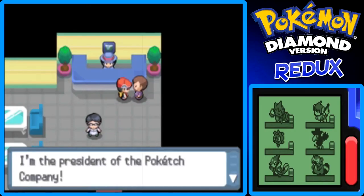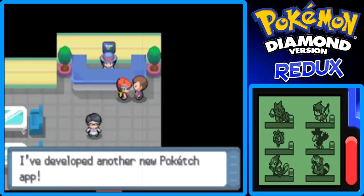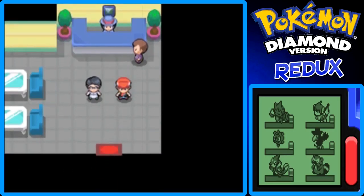The president of the Poketch company is here. Since I have five gym badges now, I think the president comes with a new Pokedex app at one, three, five, and seven badges. Patience is rewarded. We got the Marking Map, which I'll show right now. Yeah, so I can mark things on the map which is useful. You can take these shapes and mark them — kind of cool I guess.